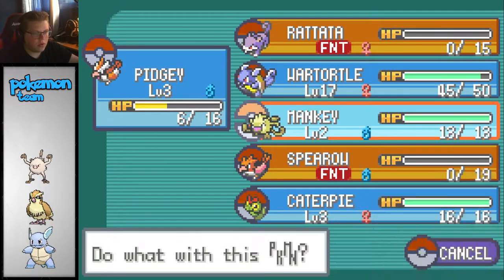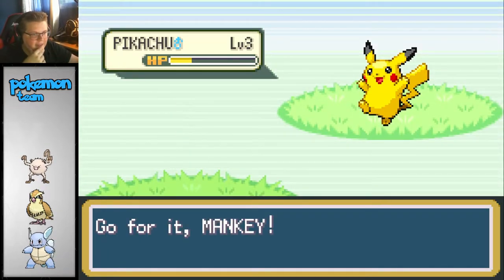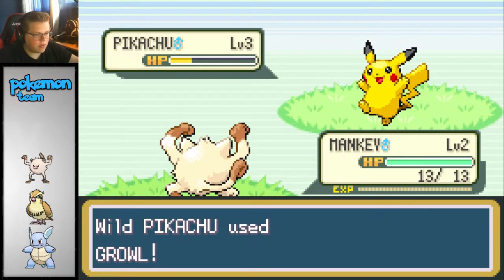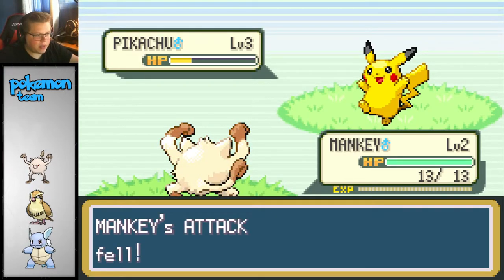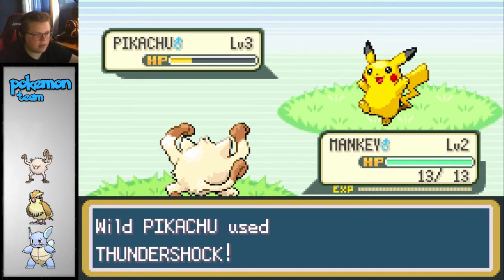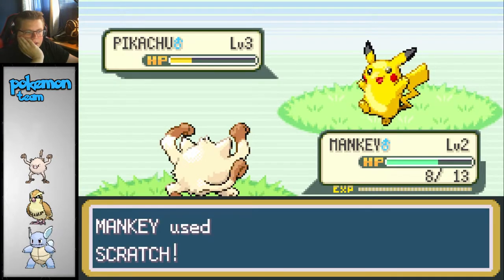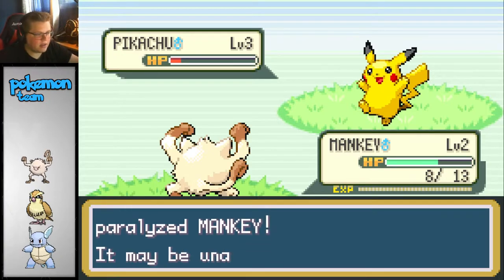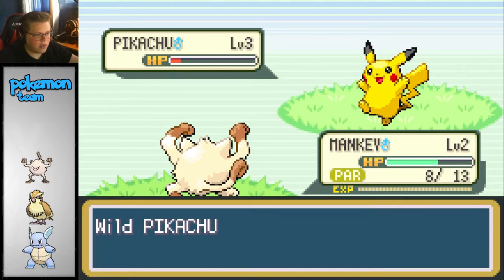I don't think I'll accidentally kill it. We can put up the level 2 Mankey and wait for the Growl. Use Growl - perfect. I've got to hope that I don't kill it here. I need to get it into the red. Please don't kill it. That's literally exactly what I needed. Okay, let's go ahead and use Leer.